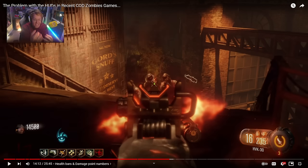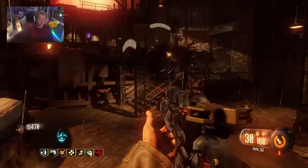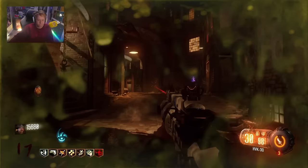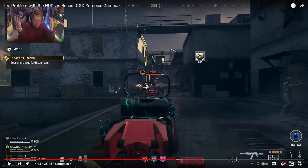Looking at Vanguard versus Black Ops — you can instantly see the clarity difference. In Black Ops, I can see the Margo, the wall buy, the horde of zombies, the HUD element, and the points — all clear. In Vanguard, your eyes are scattered by all the noise. In older games, points jumping up from the score counter actually looked good and were satisfying — you didn't need them front and center on the screen.